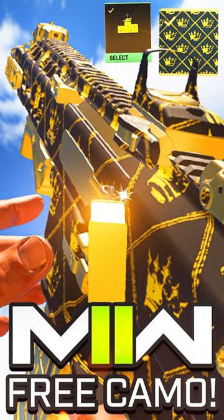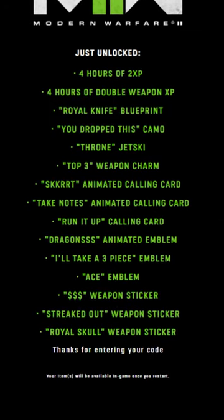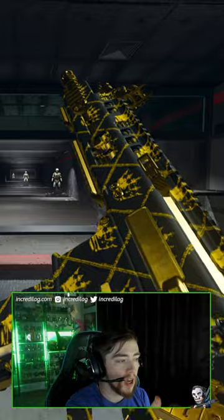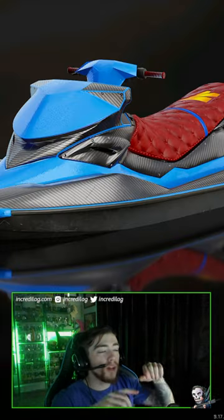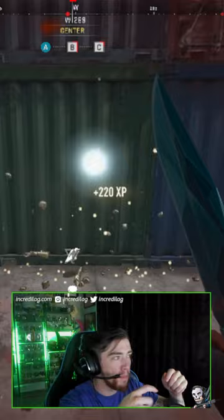In this video I'm going to show you guys a code you can use in Modern Warfare 2 that will unlock 15 brand new free rewards. The first reward is the brand new UDrop camo, which you can use on any weapon in the game. There's also a brand new weapon charm, a brand new skin for the jet ski, and a brand new knife blueprint that when you stab people they turn to gold.